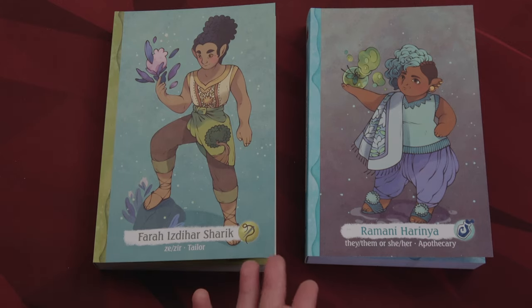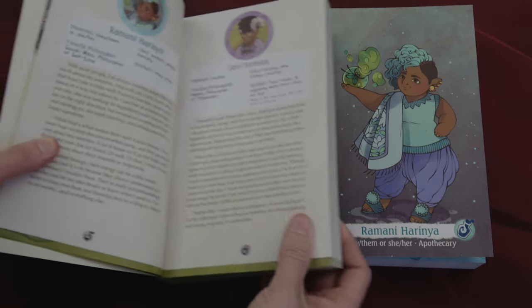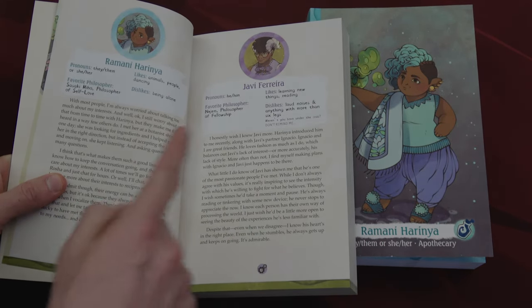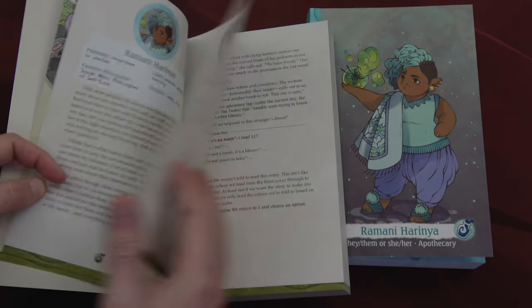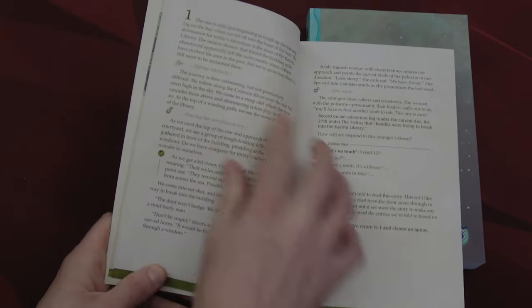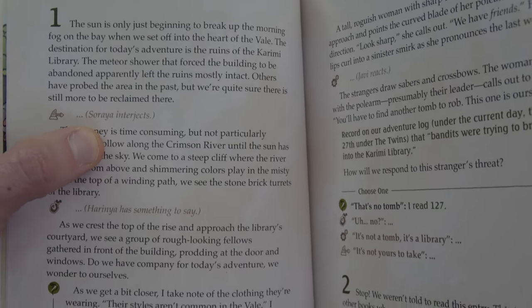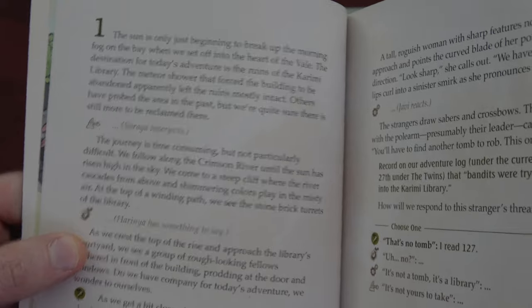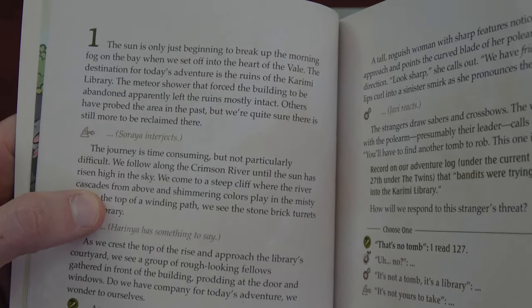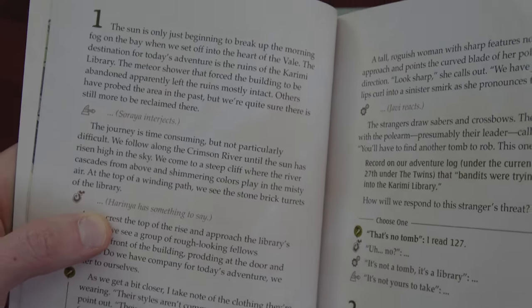Now you open your books and go to the same spot — when playing with my wife we both open our books and read the same section together. For a little more flavor, you can read how your character knows the other characters. There are certain areas where specific characters have interjections — so if Soraya was playing, she'd read something only in her book after a shared section. For this playthrough, we'll read Harinya's interjection when we get to her part. It's a cool way they handled character-specific narrative.